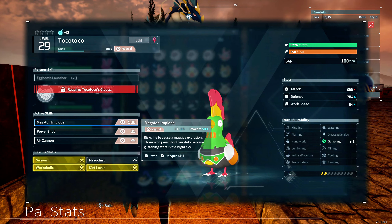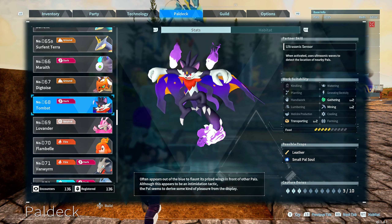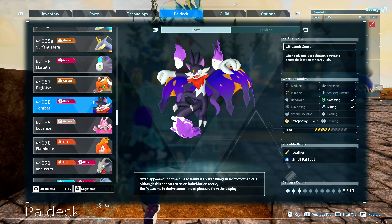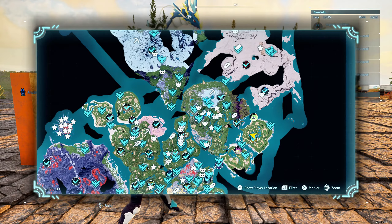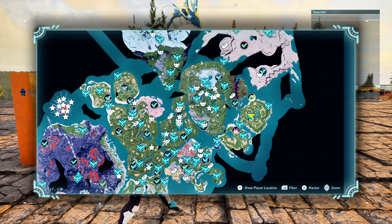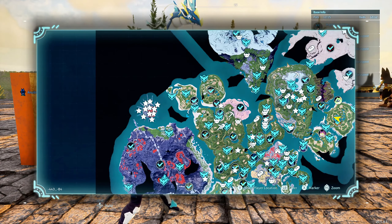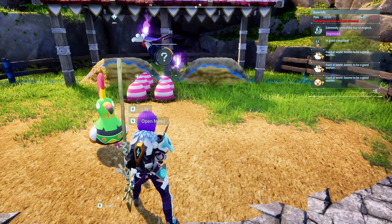Once we find one, we then need to find a Tombat. Tombats appear at nighttime, and the best suggestion is to go to particular portions of the map — you usually find them there at night — or go to a dungeon during nighttime and pick one up. You could theoretically make one, but they're really easy to find. They really glow in the dark.